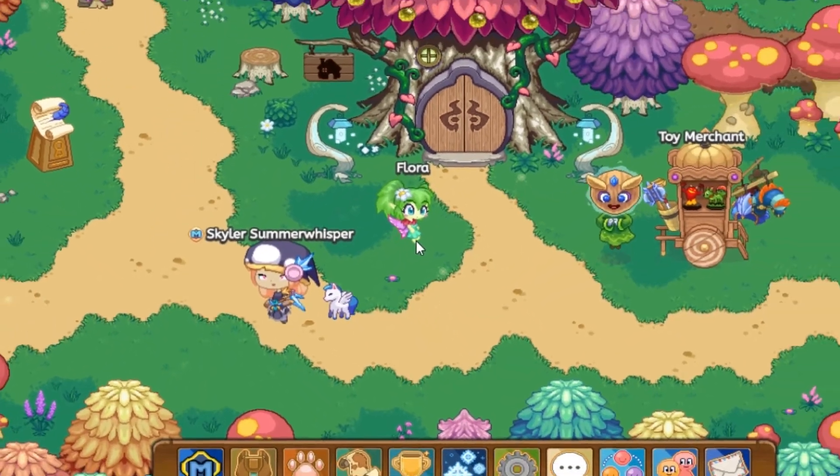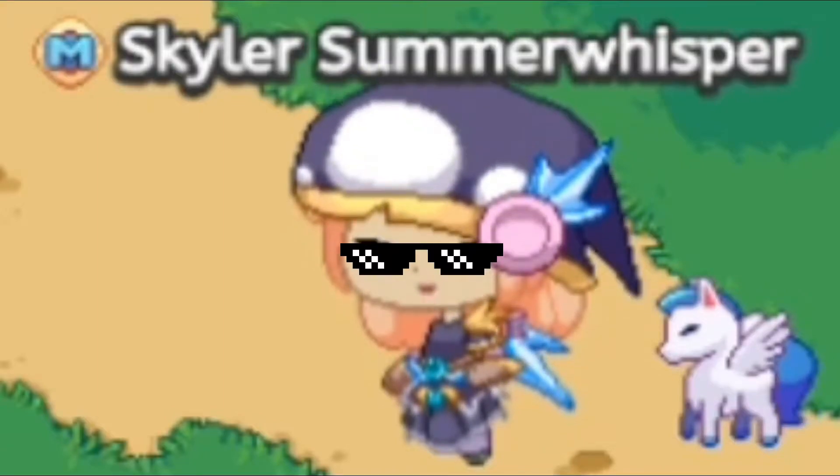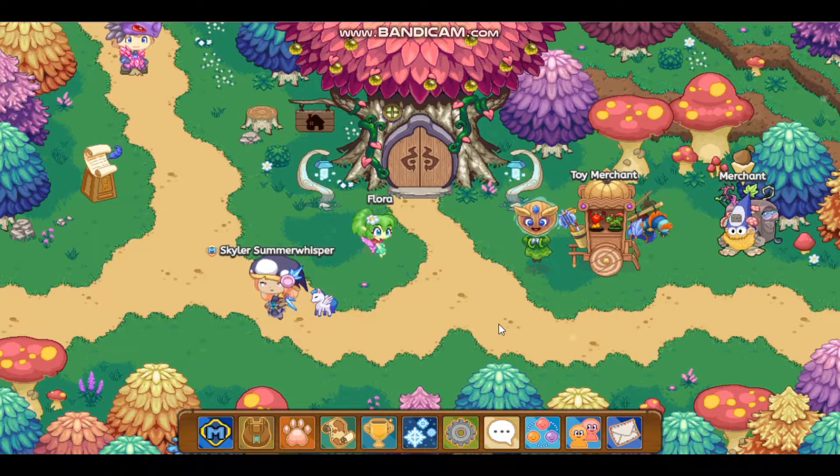Hello guys, it is Skyler's Summer Whisperer! Today we will be — drum roll please — catching a dreamlet. Now to get a dreamlet you have to get to the Old Road Remains and Firefly Forest, but you can also get one in Shiver Chill Mountains. But come on, it's Earth — let's just stick with the classic.